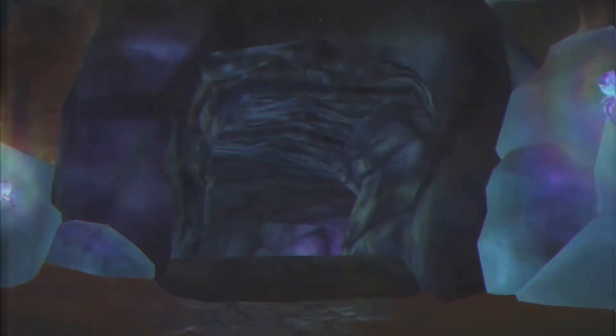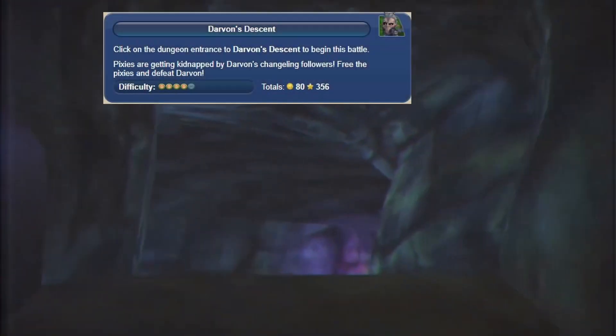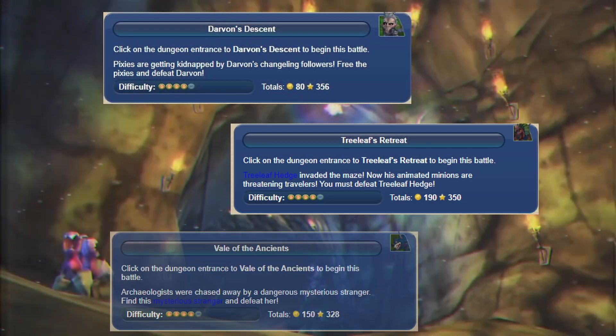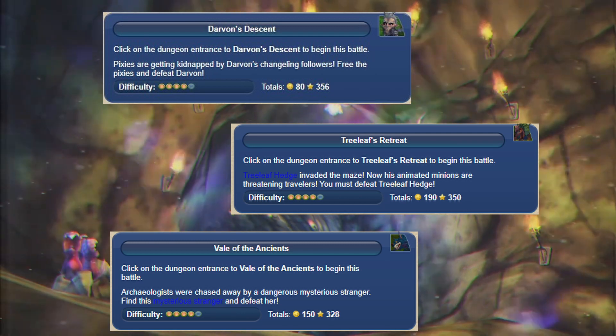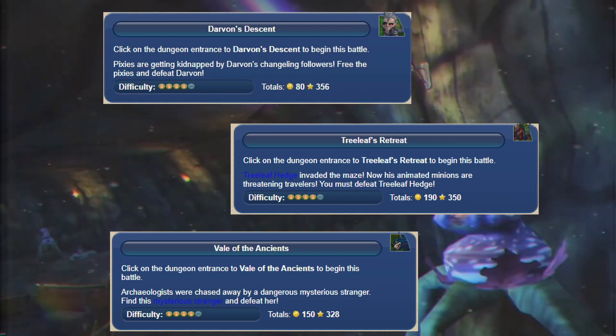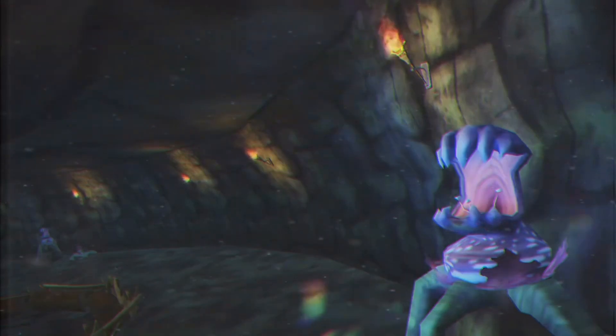There are 9 level 4 dungeons, and unfortunately 3 of them I was unable to find footage for — namely Darwin's Descent, Tree Leaf's Retreat, and Veil of the Ancients. I'm particularly bummed about Veil of the Ancients because that one talked about the Gloam and the main plot of Free Realms, but we still have 6 dungeons to rank.